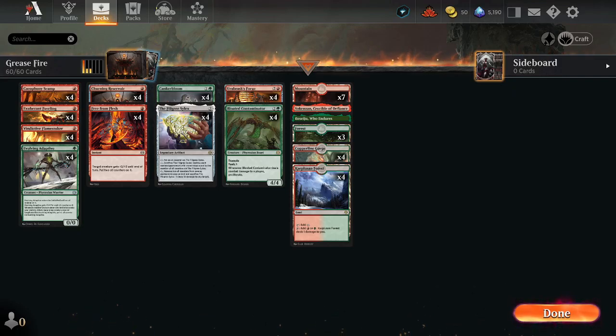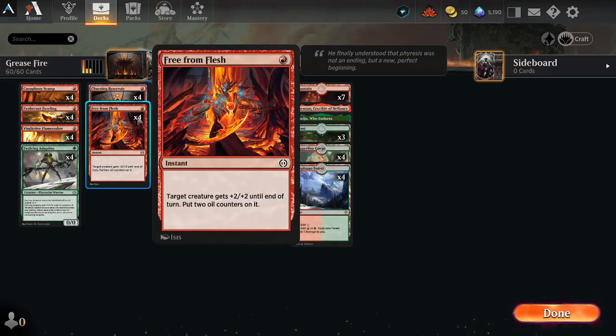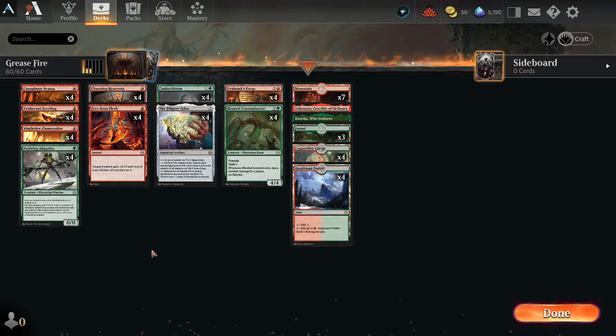Hello, McFluffy52 here back with some more Phyrexia All Will Be One action. Today I have a deck I like to call Greasefire because we're playing tons of — basically strictly all new cards from Phyrexia All Will Be One, and those cards have tons of oil counter synergies. We're playing a very low to the ground deck with 20 lands, a slew of 16 one-drop creatures, as well as 8 other one drops.